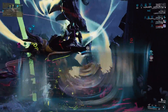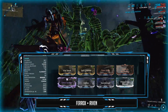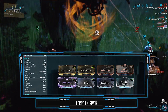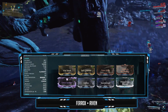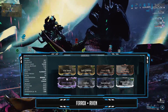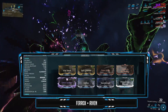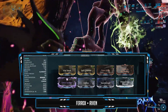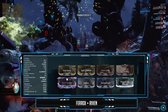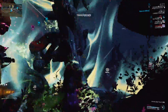Looking at the Ferox build: Point Strike and Vital Sense for crit chance and crit damage, and more crits from the Riven, bringing our overall crit chance to 143% and 11.3x crit damage. Split Chamber and Vigilante Armament for multishot, and the Vigilante mods are part of a set bonus which increases the critical damage on primary weapons. Hellfire and Stormbringer combined for radiation, and Primed Cryo Rounds for 165% cold damage. The Eidolons have alloy armor and they take 75% extra damage from radiation and 25% extra damage from cold.